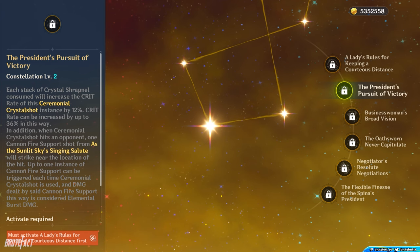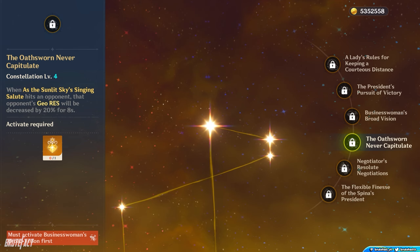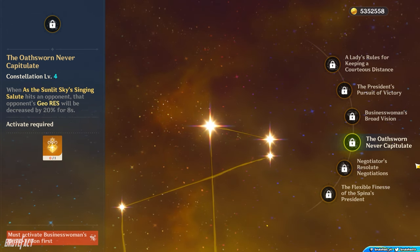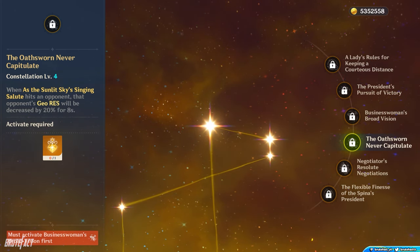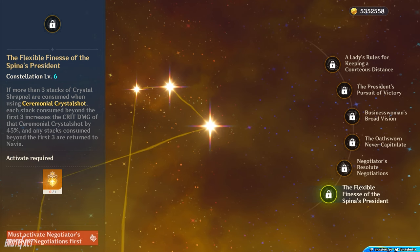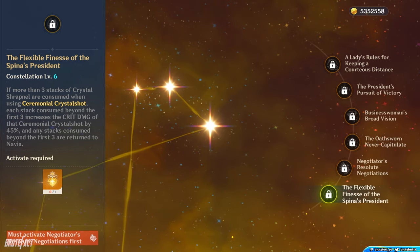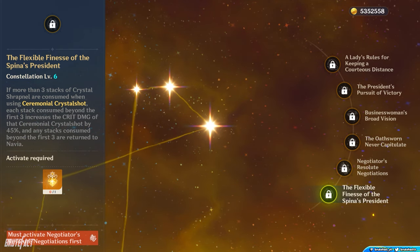Navia's C4 decreases Geo resistance of enemies hit by her Elemental Burst by 20% for 8 seconds. This is a strong constellation but its effectiveness depends on the situation — it is most effective in a Geo team where it allows Navia to perform as a sub DPS. Her C6 means that if more than 3 Crystal Shrapnel charges are collected, each charge above 3 increases Crit Damage by 45% for her Elemental Skill, and those extra charges are also refunded to Navia. In terms of DPS increase, C6 is the strongest constellation, but it's not necessary — Navia is perfectly playable at C0.